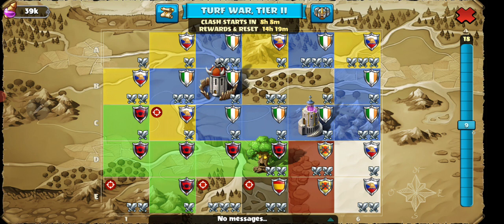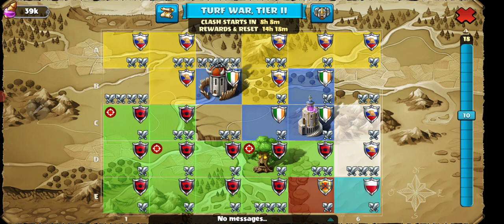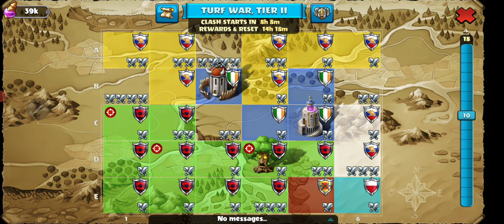We get to the third round, and at this point we only had a certain amount of snipers. We chose our normal tiles up here and sniped at the end, finishing with 11 tiles. Not a bad round — our goal is to finish with 12 tiles at the end. We're starting to take over the map.